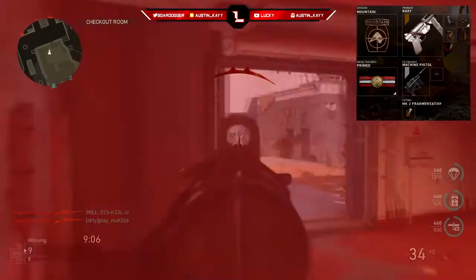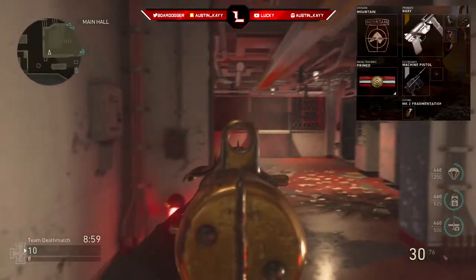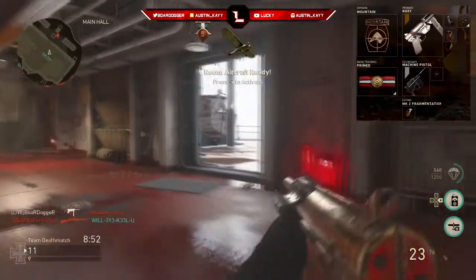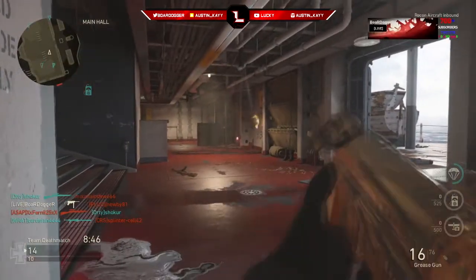Secondary is going to be machine pistol, and lethal is going to be frag grenade. Now, division is everything to do with this class. I wouldn't run it on airborne because it's an SMG — I don't think it needs a silencer. It's airborne where you put silencers on guns. For this SMG, it's just about aiming fast enough and pulling the trigger fast enough. The SMG will do the rest of the work.